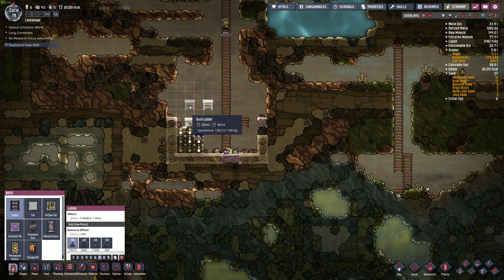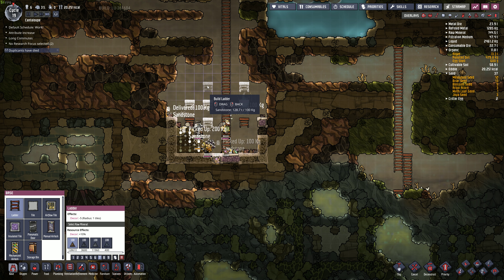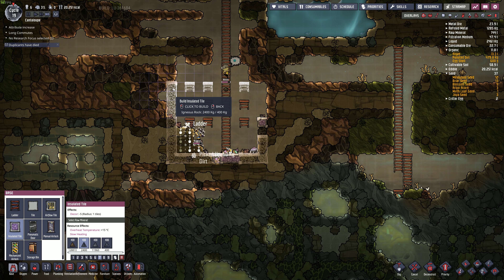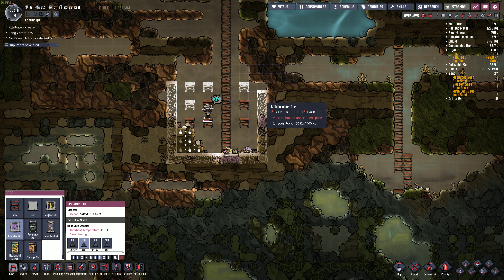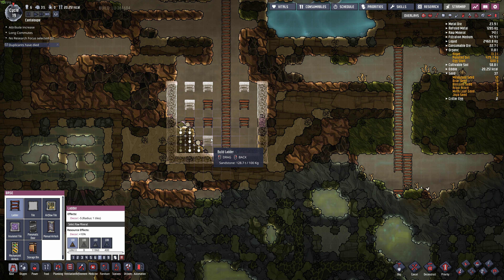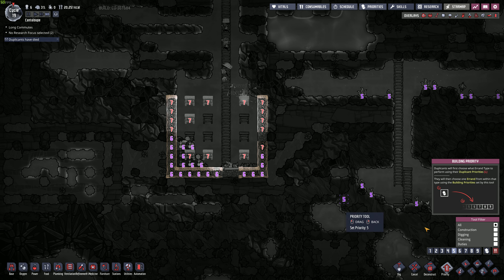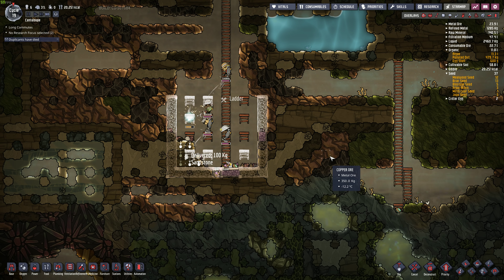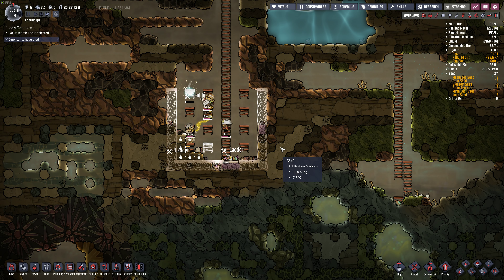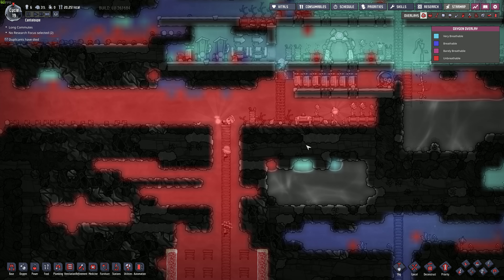We're gonna do some scaffolding here. Make sure we don't expire any dupes this time. Fun beginning. And they can't breathe down here - that was a little bit dangerous. I should have planned that a little bit better.